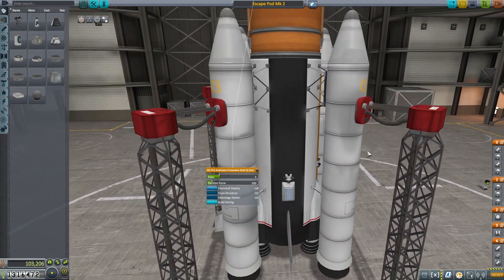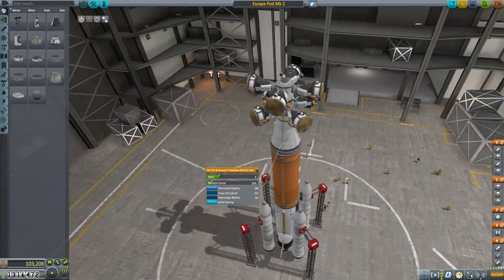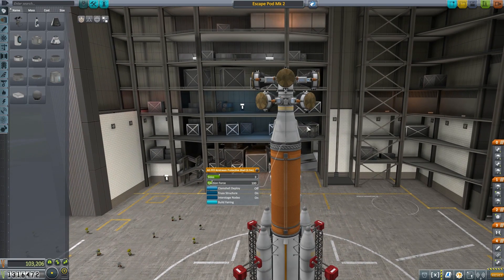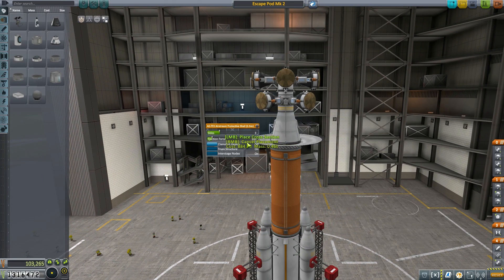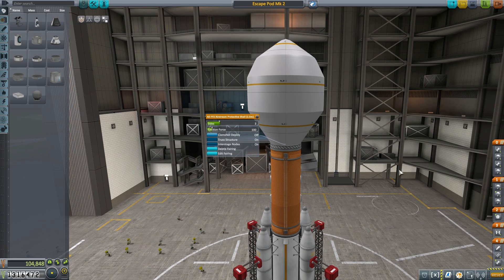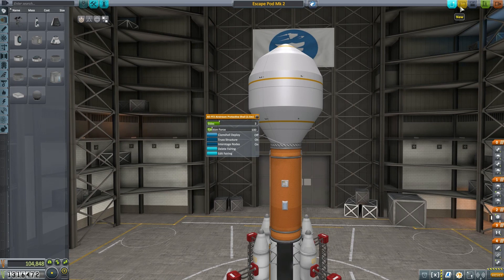I've basically just got to put this onto a basic rocket to get them up into the space station. Not only that, but I've actually learned an easier way of getting them to their destination, so we're going to give that a go very soon. Look at that — it looks like a giant lemon attached to the end, that's awesome. I do believe I've got all my staging correct, so let's save and let's launch.